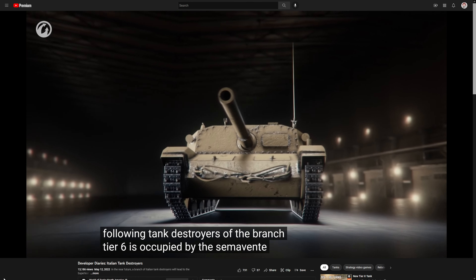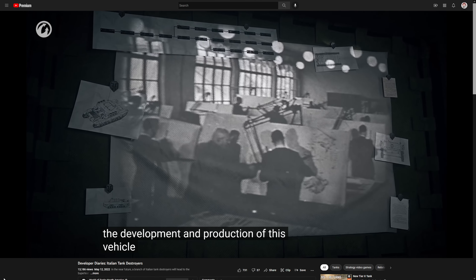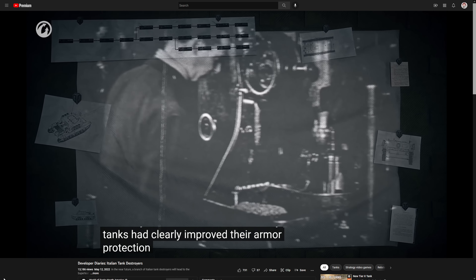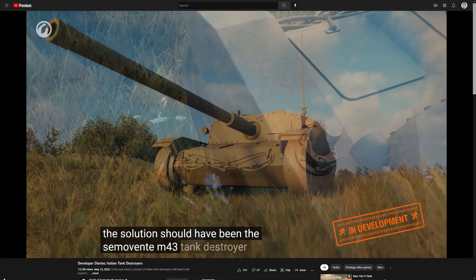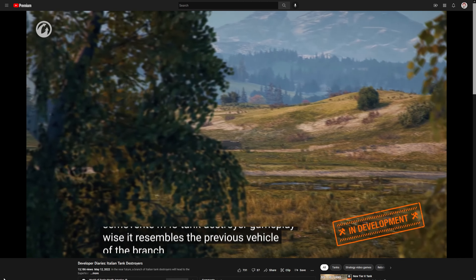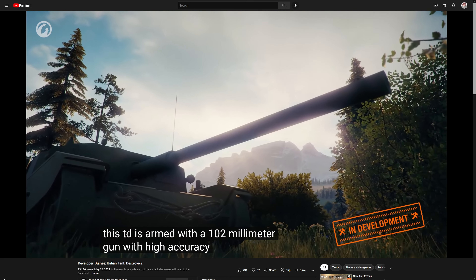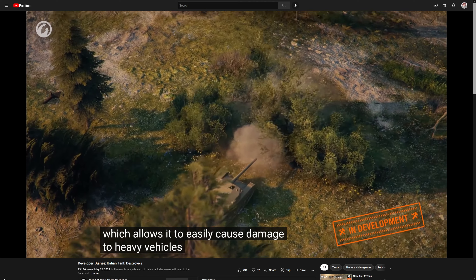Tier 6 is occupied by the Semovente M43 Assault. Its development started when the Italian Command realized that enemy tanks had clearly improved their armor and armament. The solution was the Semovente M43 tank destroyer. Gameplay-wise, it resembles the previous vehicle, but with a 102mm gun featuring high accuracy and penetration, allowing it to easily cause damage to heavy vehicles at distance.